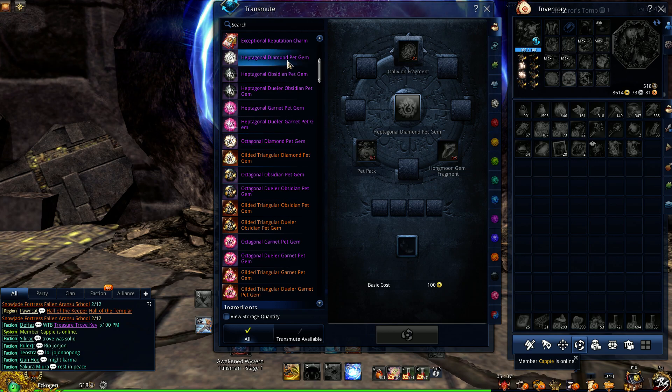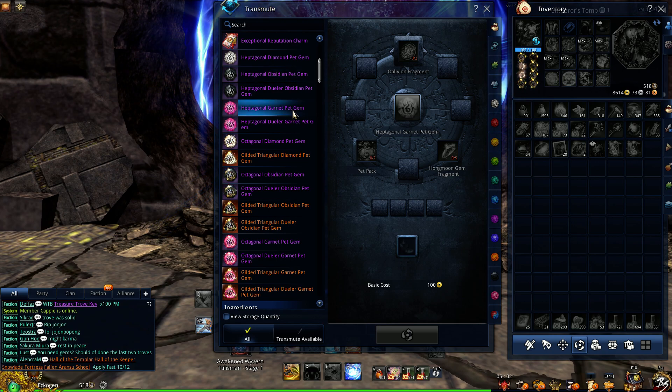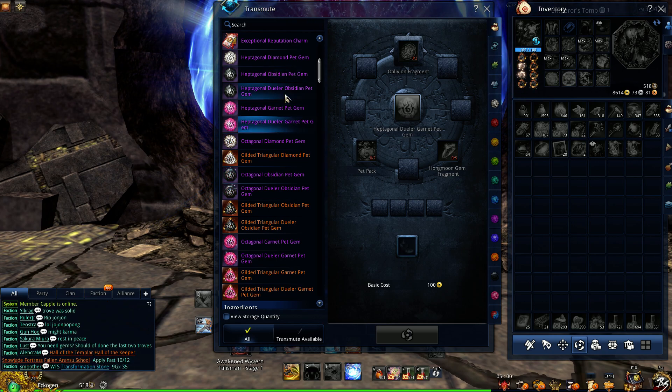So there are three types. You have diamond, obsidian, and garnet. And obsidian and garnet have their PvP counterparts.